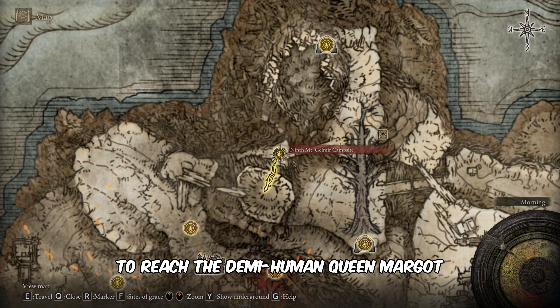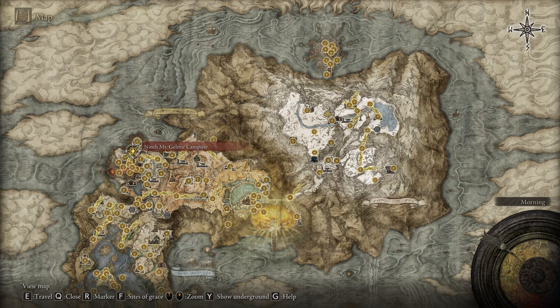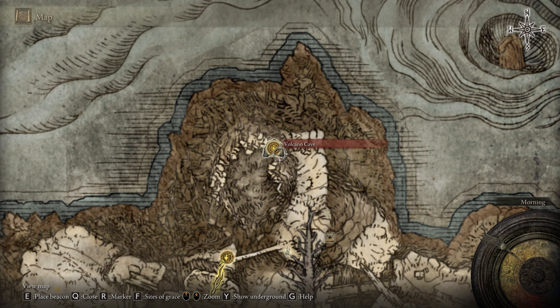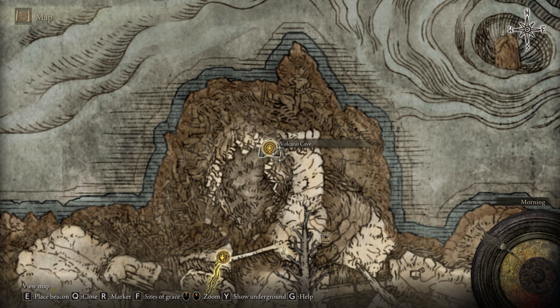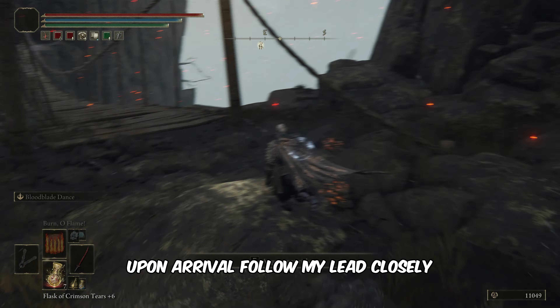To reach the Demi-Human Queen Margot boss, head towards the marked point on the map. Upon arrival, follow my lead closely.